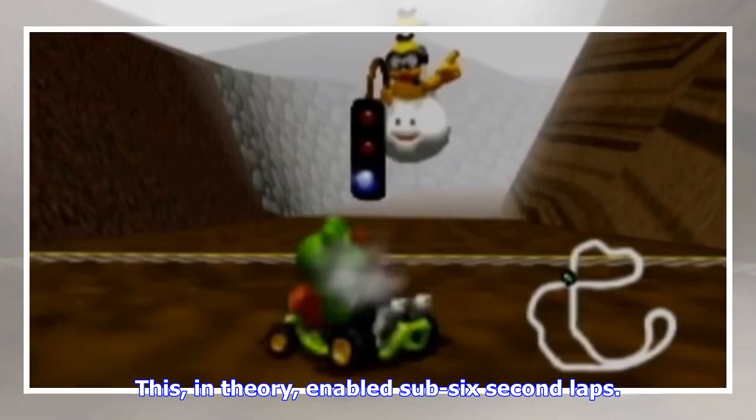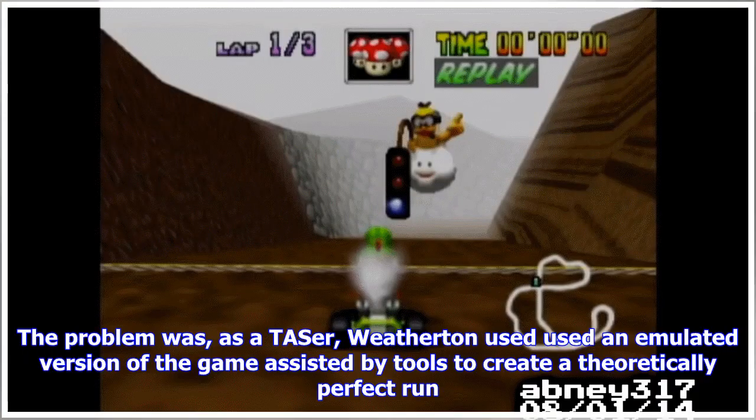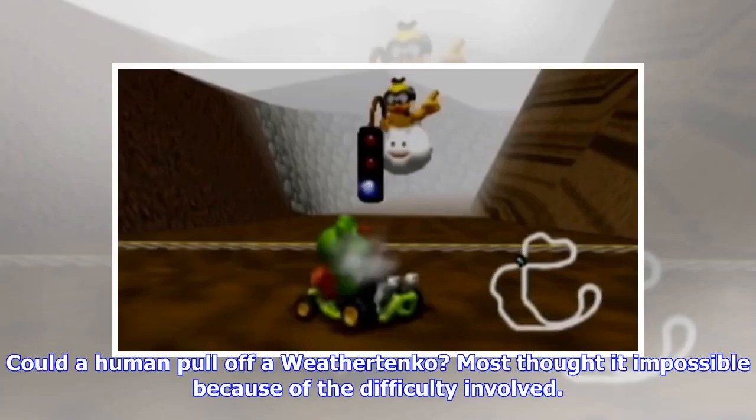This, in theory, enabled sub-six second laps. The problem was, as a TASer, Weatherton used an emulated version of the game assisted by tools to create a theoretically perfect run. Could a human pull off the Weather Tanko? Most thought it impossible because of the difficulty involved.